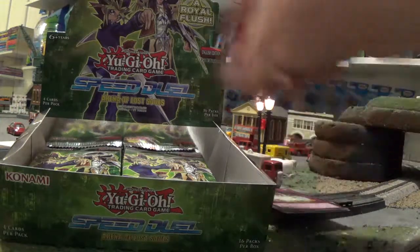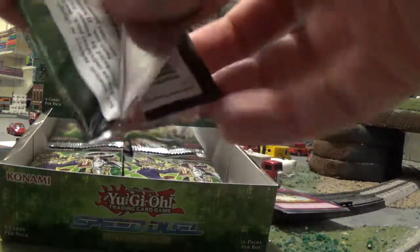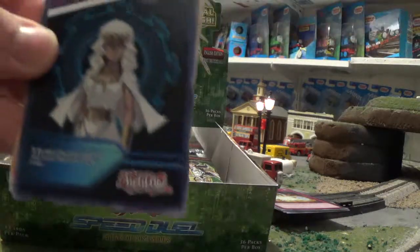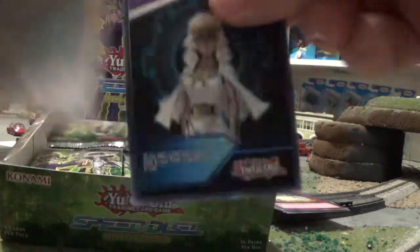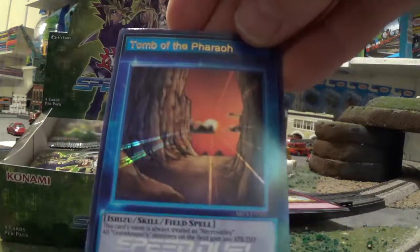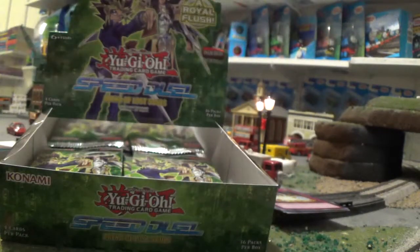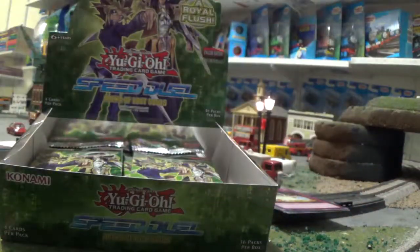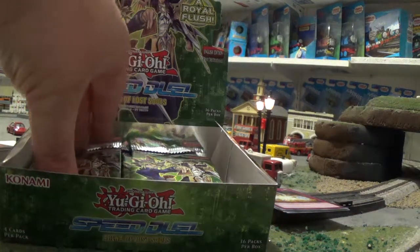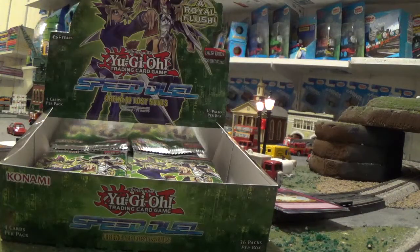King of the Skull Servants — another holographic, not too bad. I'm going to put these over here for now. I'm going to be putting the cards in the binders off camera. Probably in the future if I do get another box of Yu-Gi-Oh cards, it'll probably be one of the normal nine-pack ones. Another one of these cards. Our card is Tomb of the Pharaoh — way interesting. Buster Blader — awesome card. I've always liked Buster Blader. You combine it with Dark Magician and you've got Dark Paladin, which I do have in my original holographics collection.